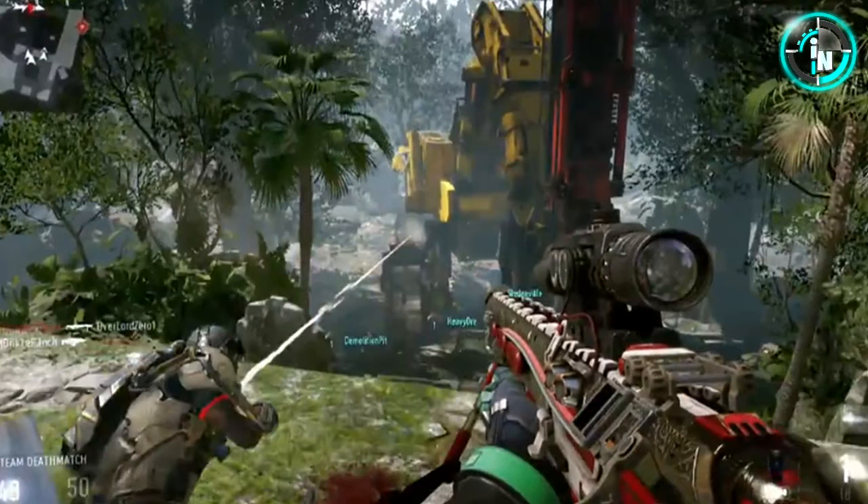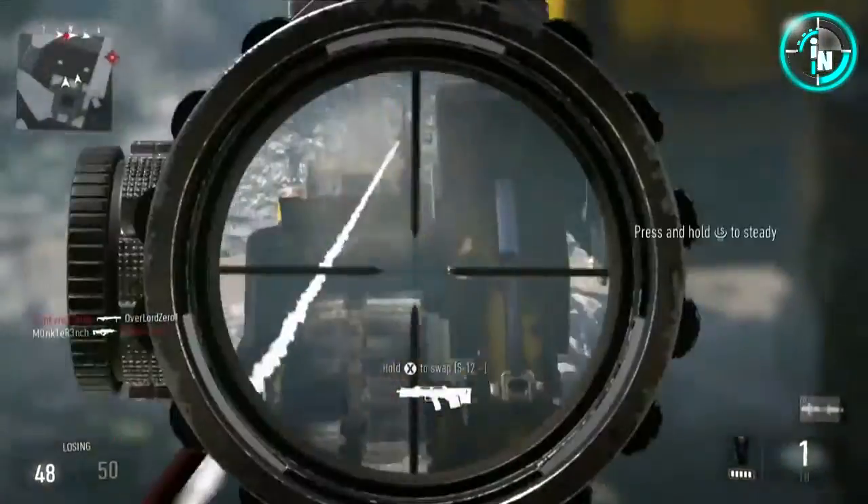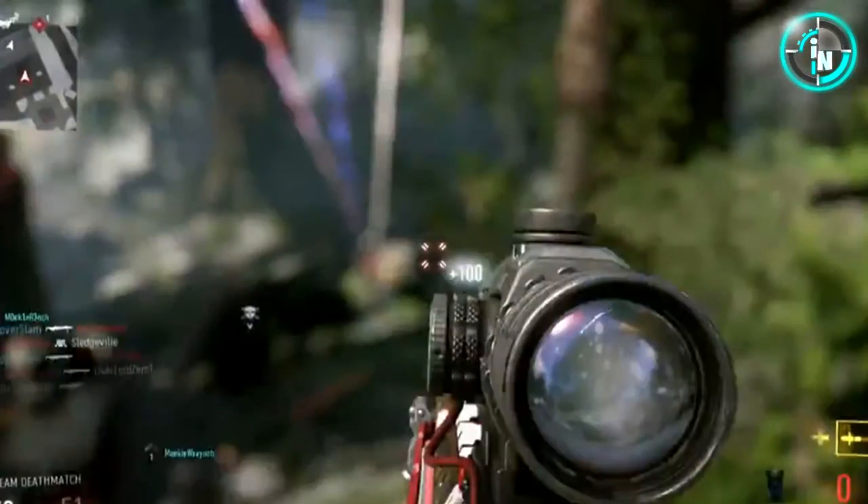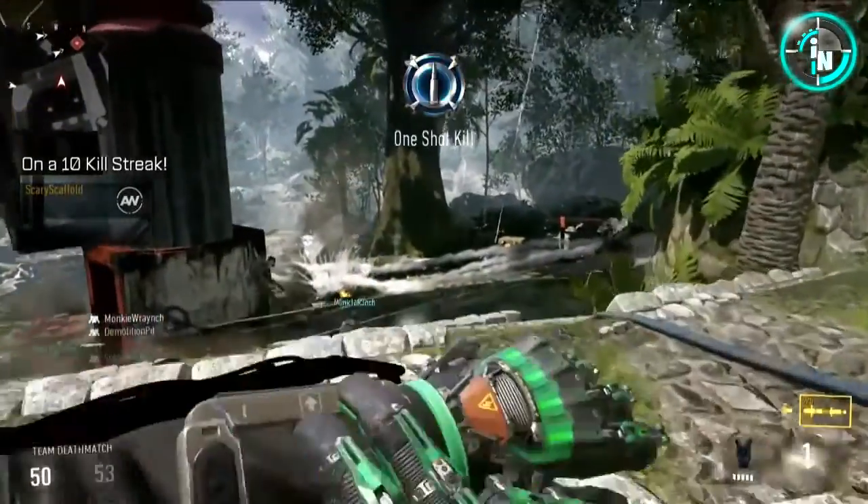Look at these epic kills this guy gets — one in midair. Right there you can see a purple laser coming out of that guy's gun. That's actually a direct energy gun. Those things are not going to be overpowered up close — you could probably beat it with your regular gun. Don't worry too much about that. And that kill is just awesome.